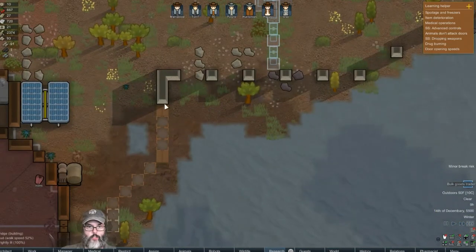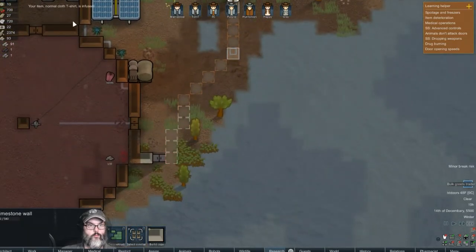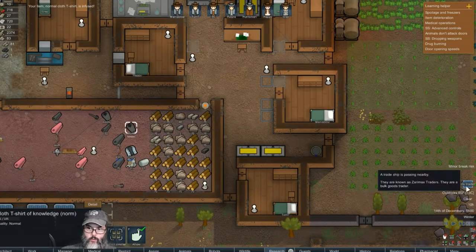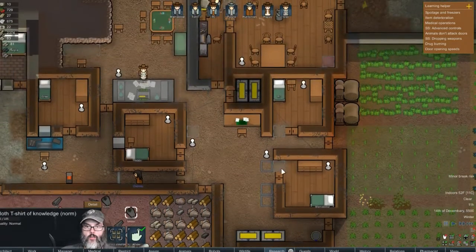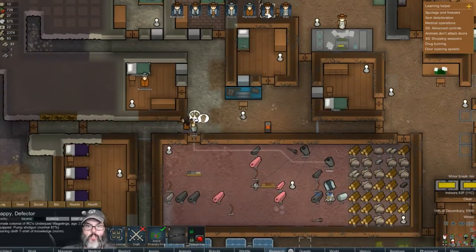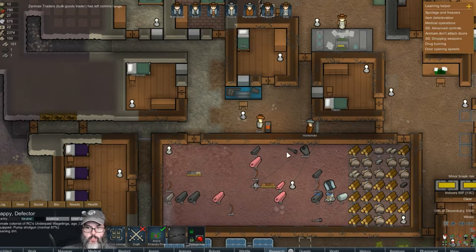I need a little more wood. Cloth t-shirt — knowledge, isn't that a good one? Oh, that's just learning factor — I thought that was research, nope. Happy has a room, waiting on this to be built. What are you working on — cleaning? You don't have a sidearm — let's equip that as a sidearm. They were happy with us, so that's good.